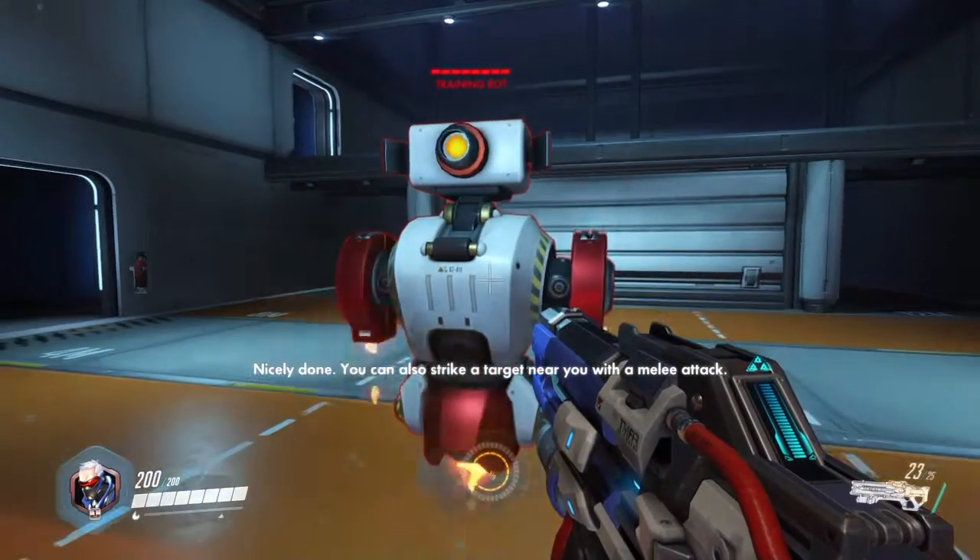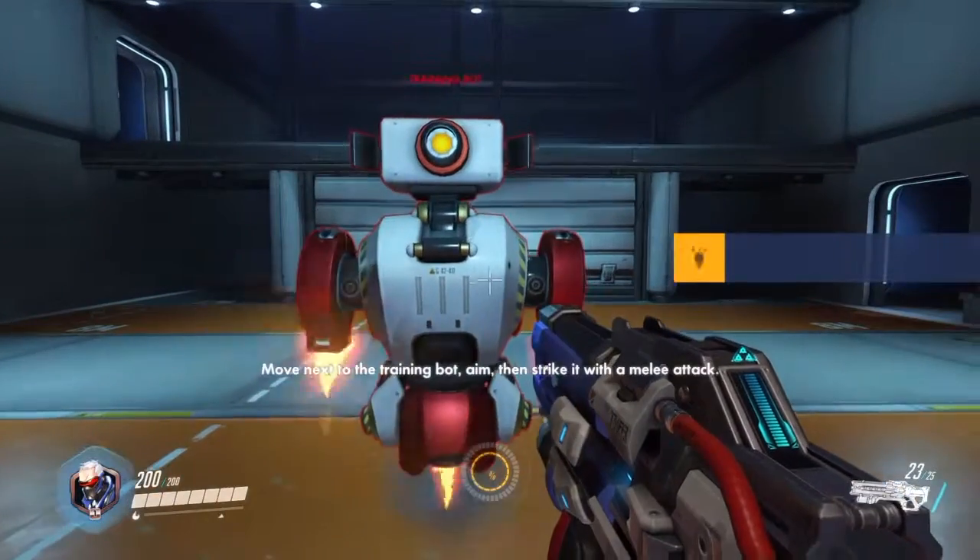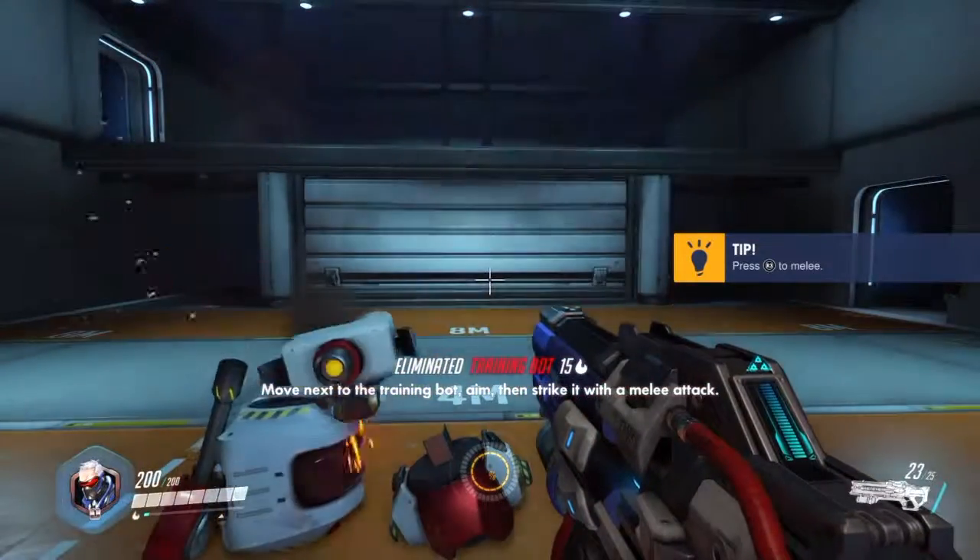You can also strike a target near you with a melee attack. Move next to the training bot. Aim, then strike with a melee attack.